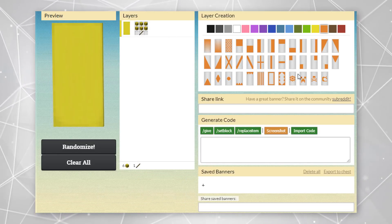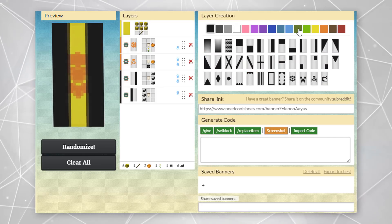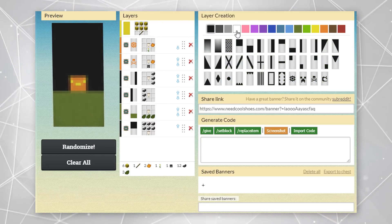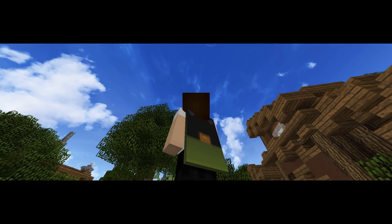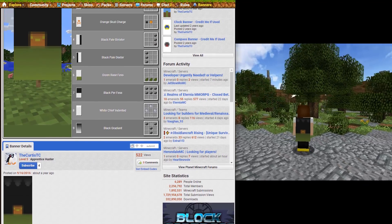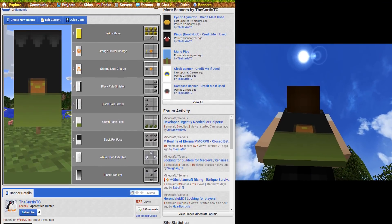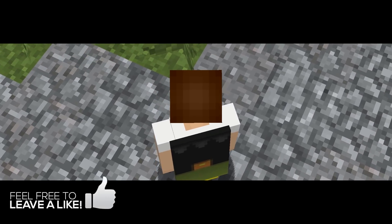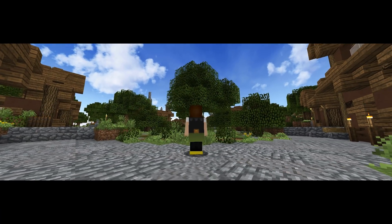To end off, we have a cape that I actually really like. Again, sourced from Planet Minecraft — it was created by TheCurtisTC. The official name of this cape is The Lone Pumpkin. I really like how this cape is a full picture from the top all the way to the bottom. It doesn't give you a terribly creepy vibe, but it gives you a Halloween vibe — the lone pumpkin sitting on the grass in the night, a dark sky with dark clouds, the black of night. Just a lone pumpkin glowing in the dark. I like it, I really do.